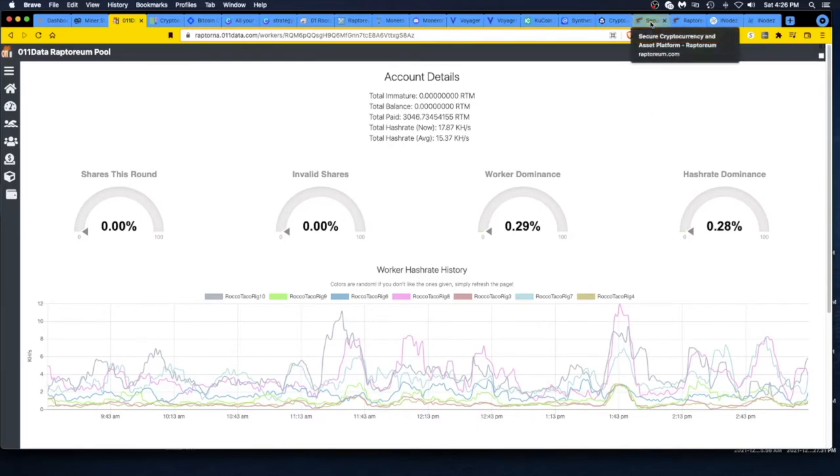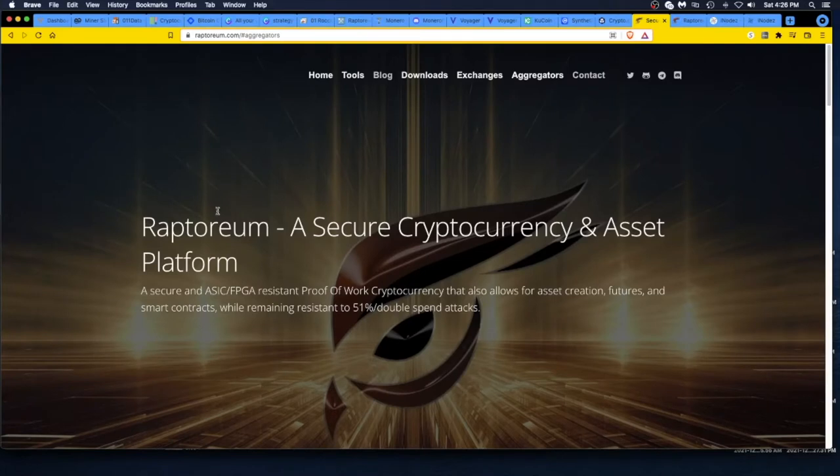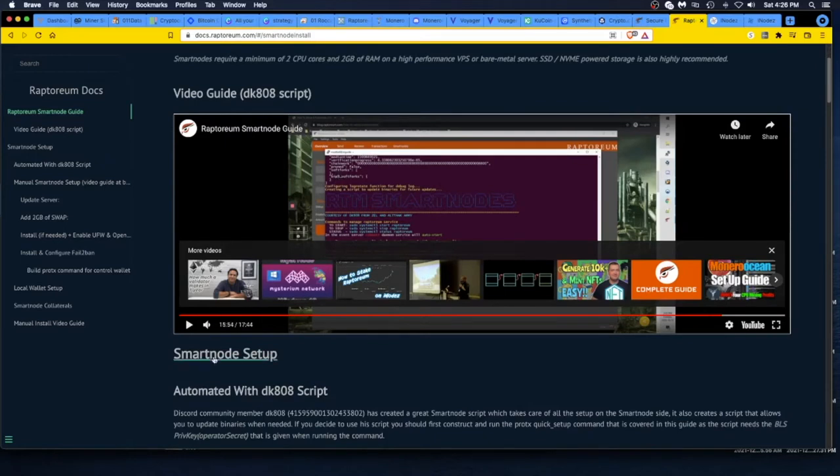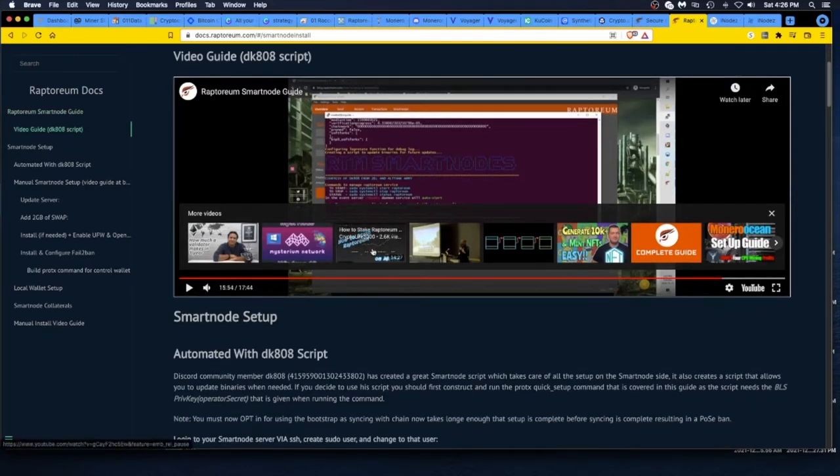Then I heard about smart nodes, so I went to the Raptorium site, went to their documentation, and there's a thing called smart nodes. I'd heard about this for other coins and thought I had enough Raptorium — maybe not a lot, but enough — to give it a shot. They have a whole doc you can read through: you need two CPUs, two gigabytes of RAM, an SSD, and it should be on Ubuntu — a Linux setup. I watched their smart node setup video, which is helpful.